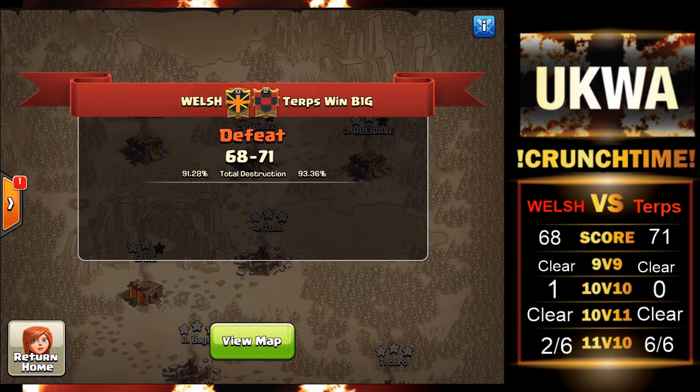I'm here to recap today the Welsh war against Terpswimbig — an actual CWL Premier Clan — with Welsh not even being in the CWL. This was for the minor league wars, the trial league. Welsh came up against Terpswimbig, not coming out on top unfortunately, 68-71, but still a valiant effort.